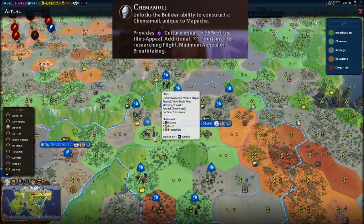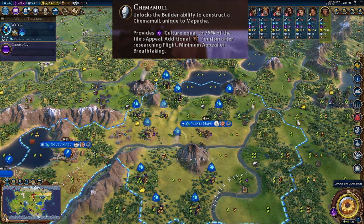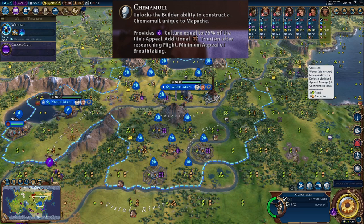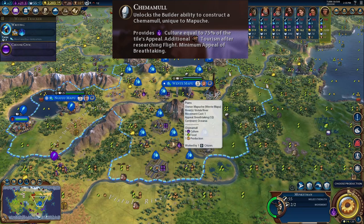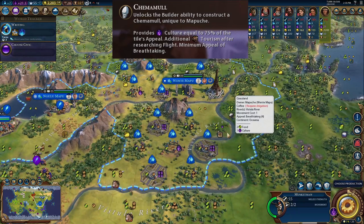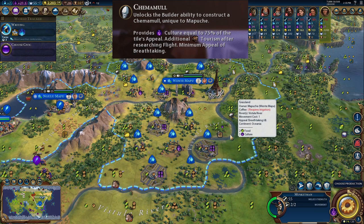In this example, I want to show you how powerful Chemamulls can really be in a game. We have Liang established and are using her Parks and Recreation ability to create city parks, which give two appeal to every adjacent tile. They cannot be built next to each other but can be built two tiles away. We have a Chemamull in the middle getting one appeal from each woods tile, one appeal for being next to the river — four in total — then five, six, seven, eight, nine, ten with the parks. We also have the Eiffel Tower, which gives two appeal to every tile in our empire, giving us a grand total of 12 appeal, which yields nine culture. And with flight technology researched, we're also getting plus nine tourism.